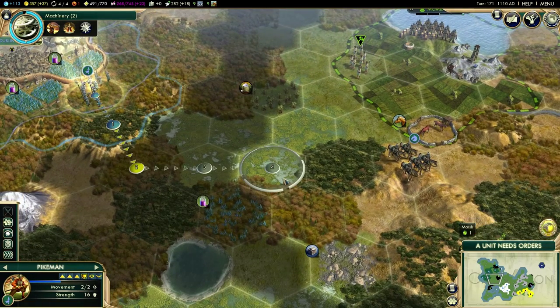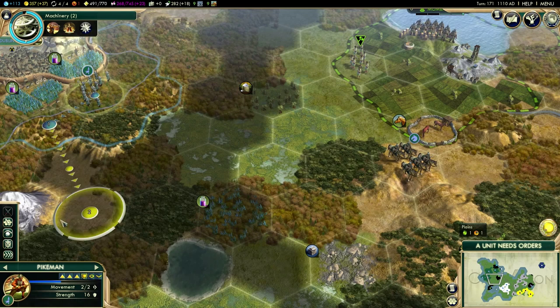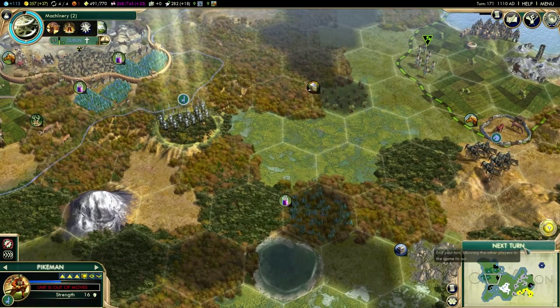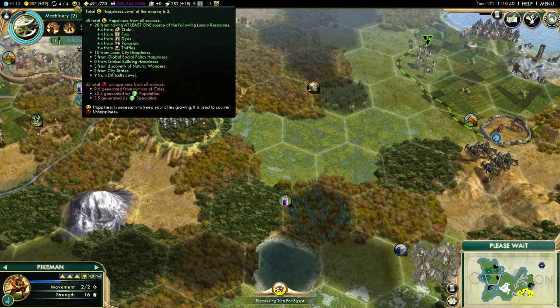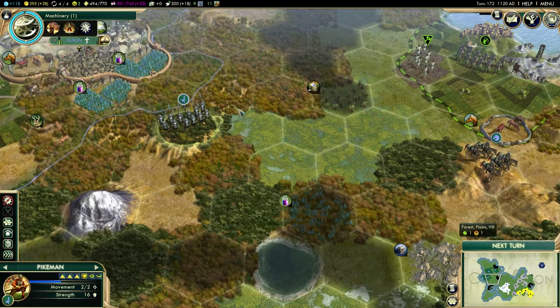These guys have now healed up, so let's get them out towards where I was going to put the other city. The happiness has just gone up again — that's because I think we've just added truffles to our list. So I think we've just got truffles, which is what did it.